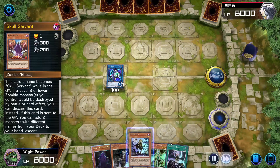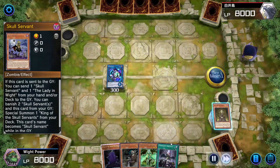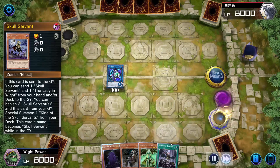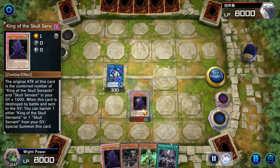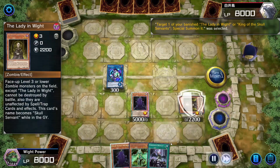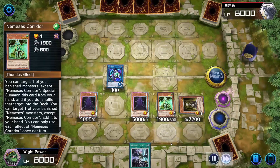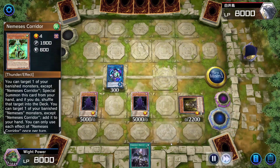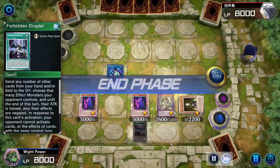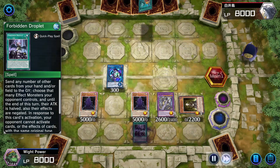Thank God we're getting some reprints in the TCG. I think we've got two more reprints of Droplets coming this year, so no more having to remortgage your house to get a playset. We've got two 5000 attack Kings on board, we've got Lady protecting them, we've got the Colossus, and we've got the Droplets.